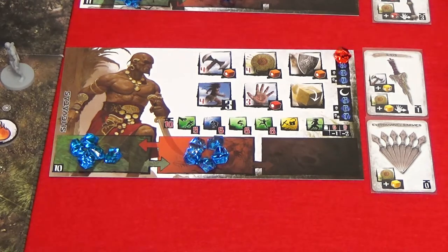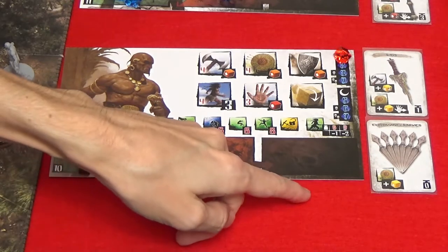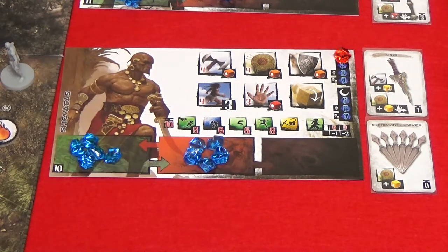This is the reserve zone. Gems that a hero can use will be placed here. Energy gems allow you to take actions but they also represent a character's life points. The number at the bottom left shows you how many total gems you'll have. This is the fatigue zone. Whenever you use gems they'll be placed in the fatigue zone. And this is the wound zone.